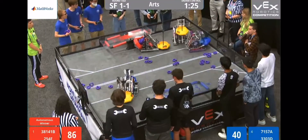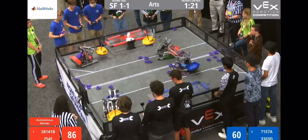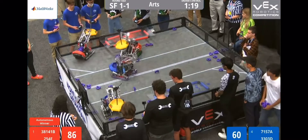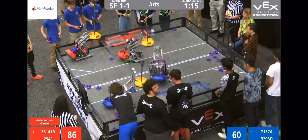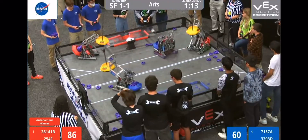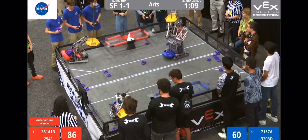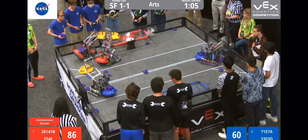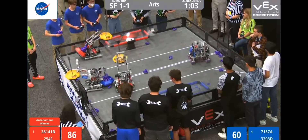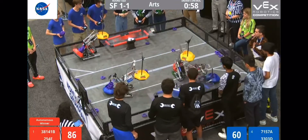Blue alliance bot 7157A and other blue alliance robot 3303D are in a little bit of a pushing match with 38141B, going all around in circles — looks like they're trying to stop each other from scoring. Meanwhile, the blue alliance is also quickly gathering rings to put into the base of their blue mobile goal.